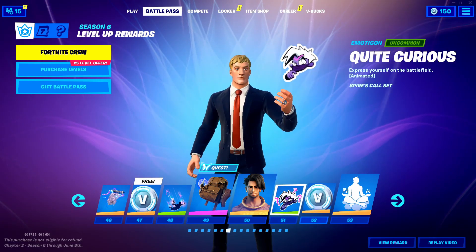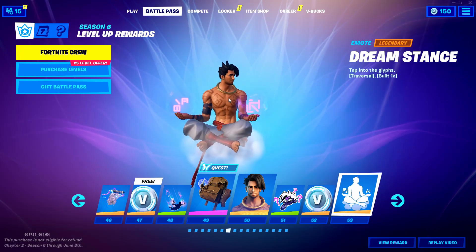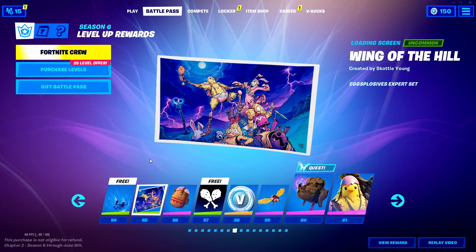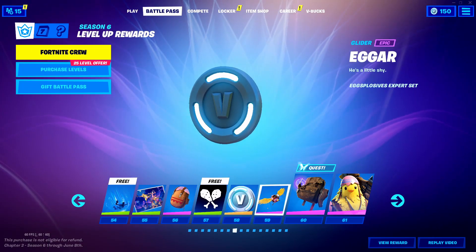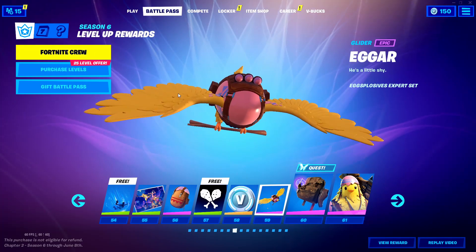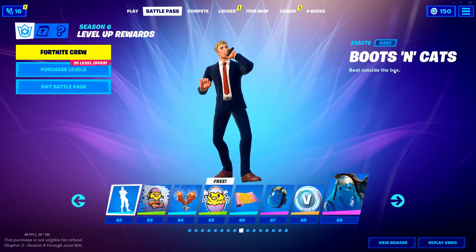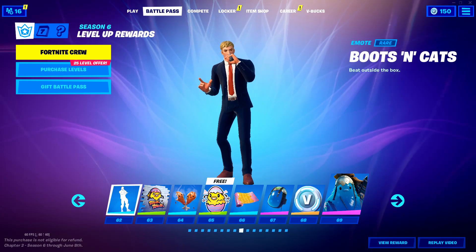Tier 51 — Quite Curious. 52, 100 V-Bucks for free. Dream Stance — the Cube is definitely coming back with this, you can just tell. Warp Wave. Wing of the Hill — that's kind of funny. Hatch Pack. Banner Icon. 100 V-Bucks. There's always like a meme skin in the Battle Pass, and this is the meme skin right here — Cluck. What in the world? Boots and cats. I kind of like this one, actually.